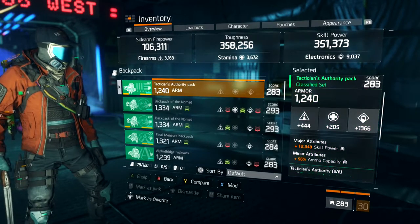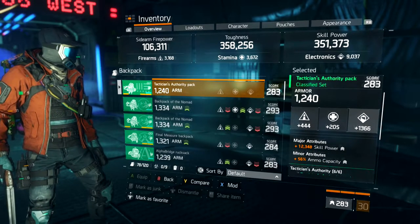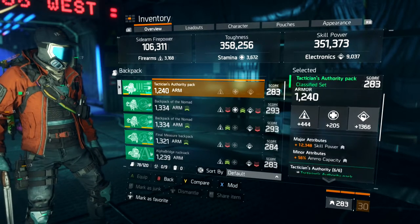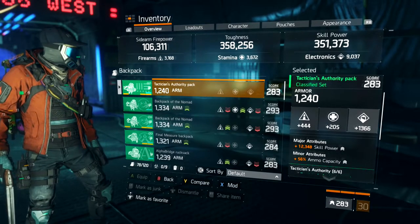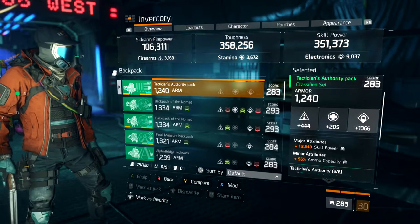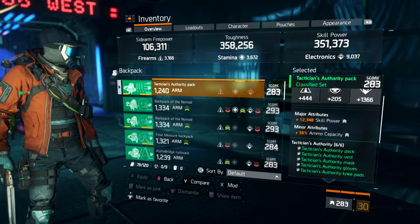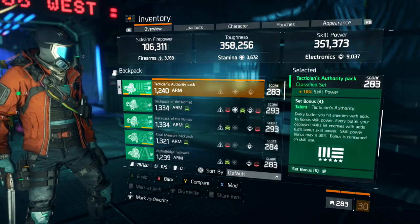The backpack is the Tactician Authority pack. We run electronics on this as well. This is the only piece where we're using a firearms mod — which is skill haste — and we also run 2% critical hit damage. Our major attribute is 12,348 skill power, and the minor attribute is ammo capacity — I think that's the max at 56%. If you're running scrimmage or last stand, don't focus so much on ammo capacity.